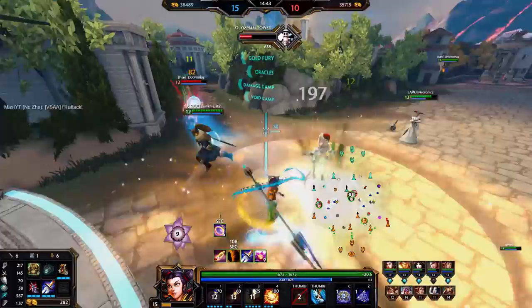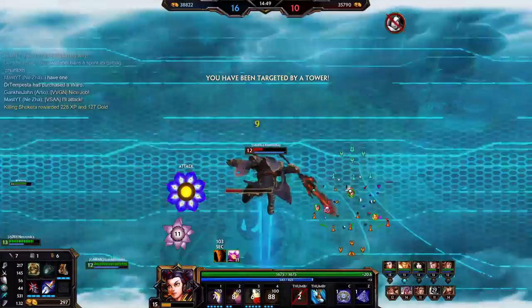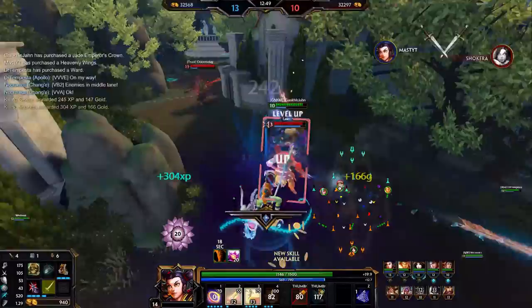Your 2 should be used either when you're going to engage or in the middle of a fight. A potential crit can double the damage of your 3, but look for your opponents to move predictably if you're going to do this. Using your 2 first will give them time to juke.